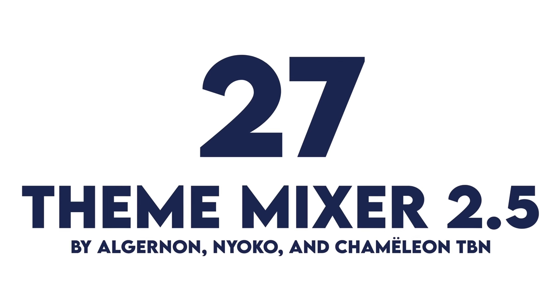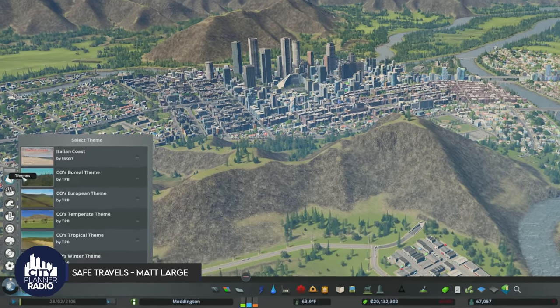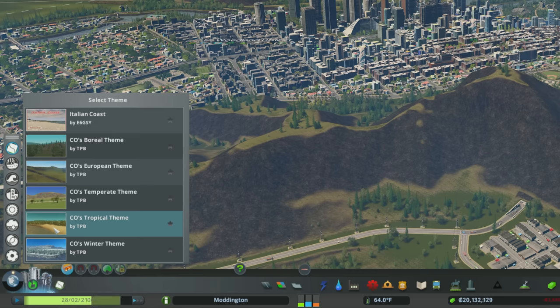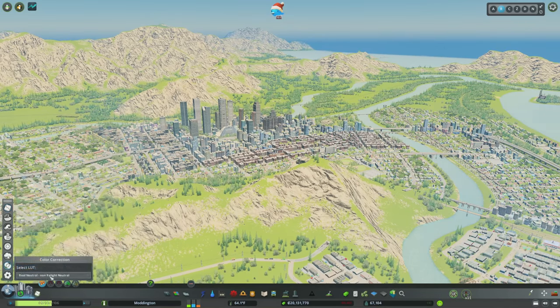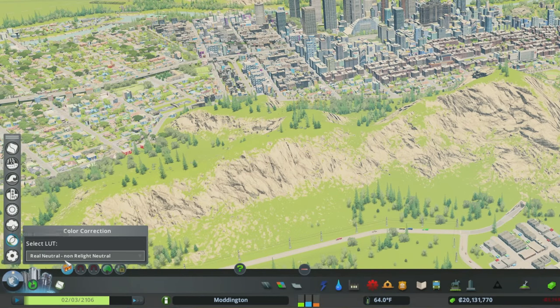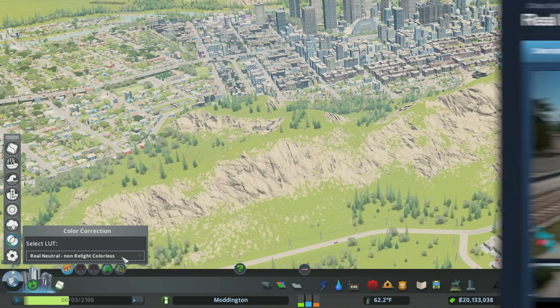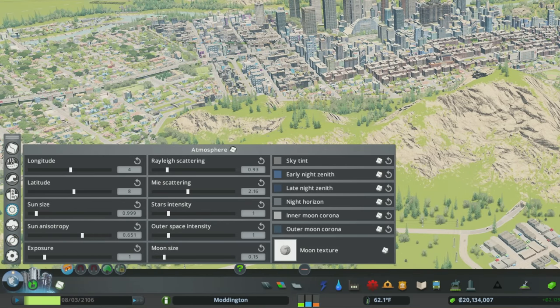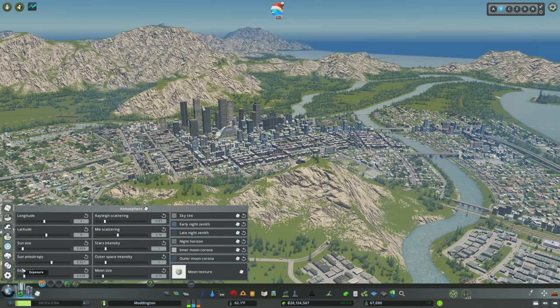Number 27, Theme Mixer 2.5. This mod basically allows you to change all of the visual settings within your game. You can modify the theme, changing a temperate build to a tropical one, or even use a custom theme like Italian Coast. You also need to select a new LUT under the color correction settings — you can download LUTs from the workshop or use one that comes with the game. I've gone with Real Neutral. Then heading into atmosphere, you can change the exposure so it's not quite as stark and bright.